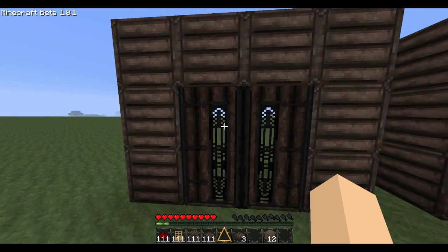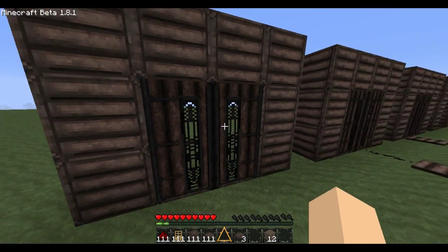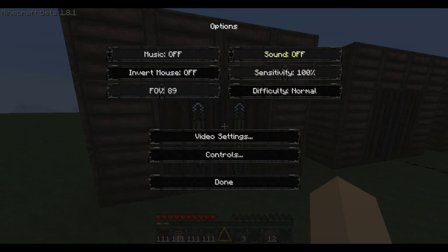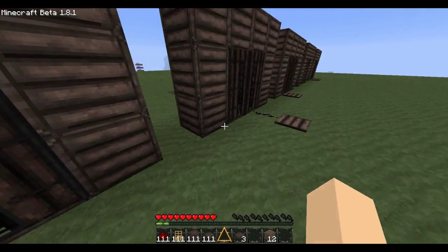What this mod does is allows you to have double doors, and when you select one, both of them open. Bam — they both open.